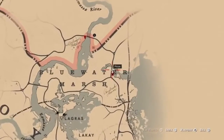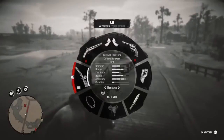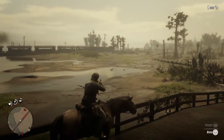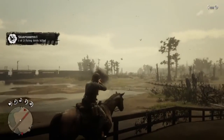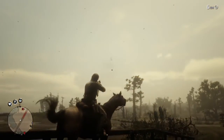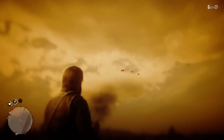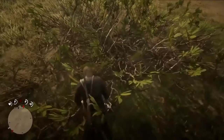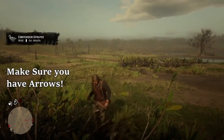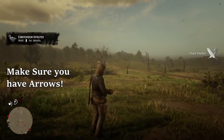The next ingredient you need is feathers. I like to go to this location and find a flock of birds — use whatever method you like to take out as many as you can. You need flight feathers, meaning birds that actually fly, so you won't get them from turkeys or similar animals. Just grab your bird and pluck it for the feathers — that's the last ingredient you need.